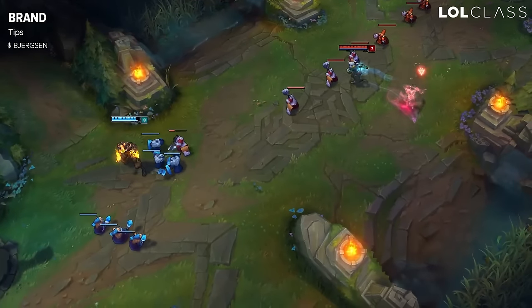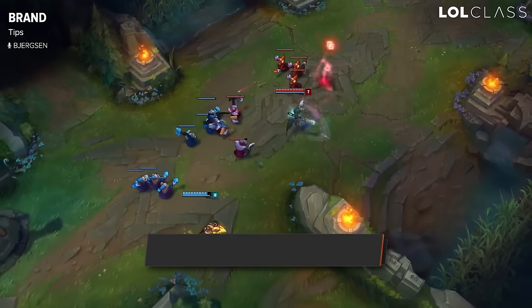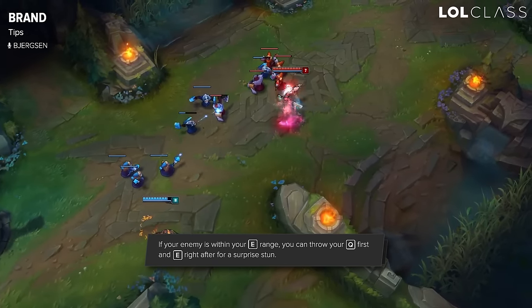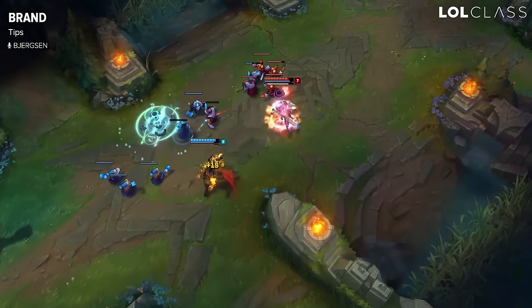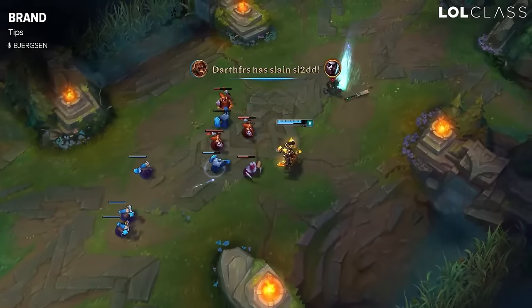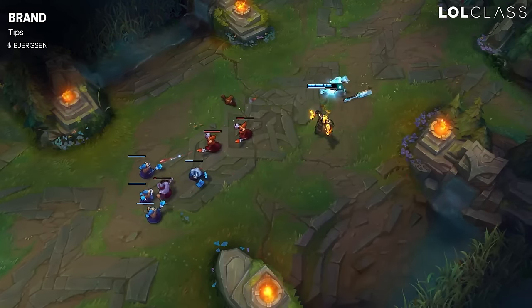If you're in close range and fast on your fingers, you can actually use Q and then E to get the stun. As Q is in the air, you can apply E on them, essentially putting your passive on them and getting the stun. It's pretty useful if anyone is in close range — generally at almost the max range of your Q, because if they are too close they'll get hit by the Q before your E. If you learn the range of this combo, it can give you a lot of surprise kills.